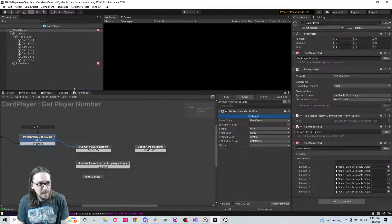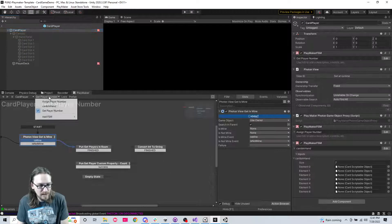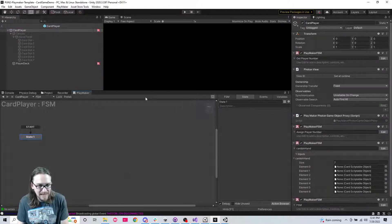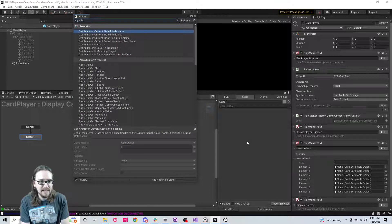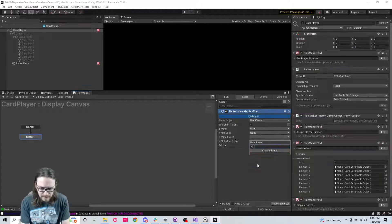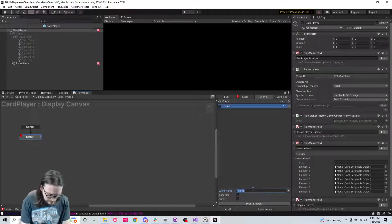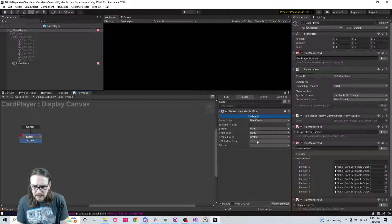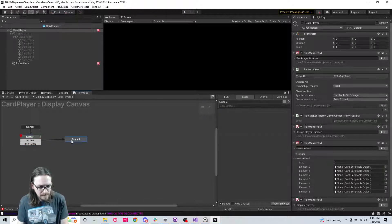Let's go to the card player Playmaker. On this canvas we're going to deactivate it. We are going to create a new FSM and call this 'display canvas'. We're just going to do a 'get is mine' - let me close those other FSMs while I'm at it. So 'is owner mine', then we're going to do 'is mine', and let's rename that state 'is mine'.